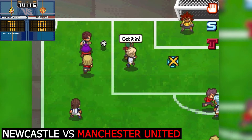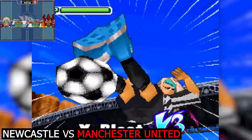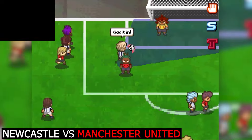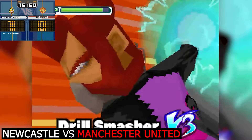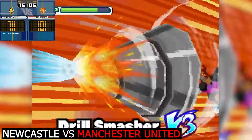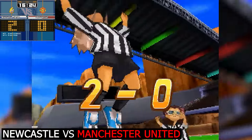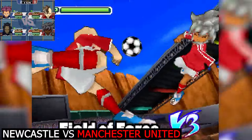Here is Code working his way up the field - a ball into Aster with an X-Blast fired off into Manchester United's goal. Sanchez's drill smasher does absolutely nothing. Newcastle United secure themselves a 2-0 lead - that is humongous.